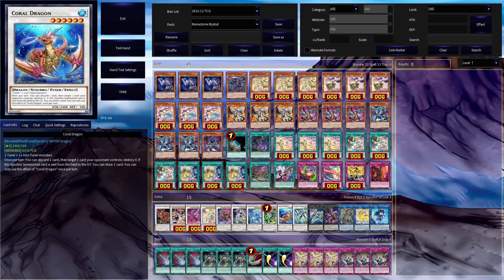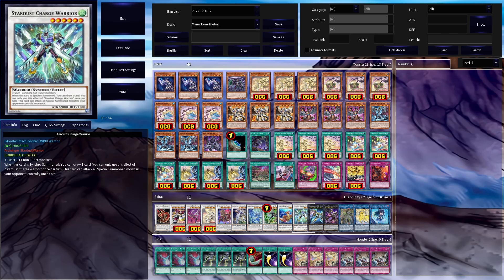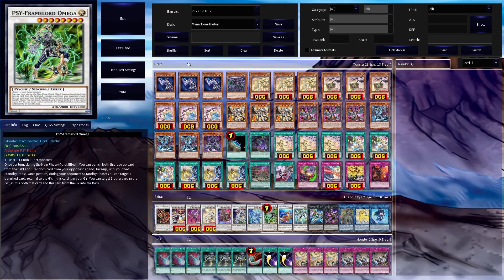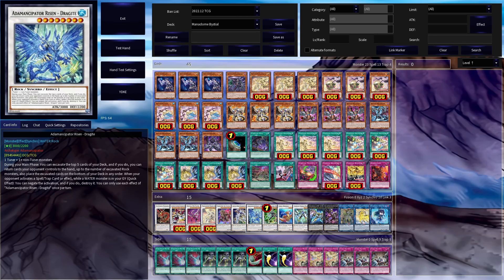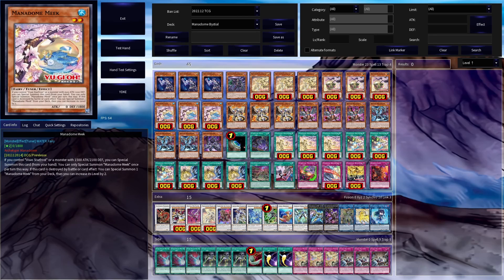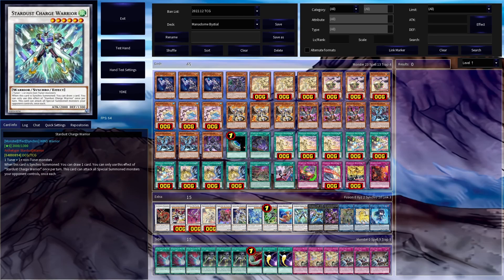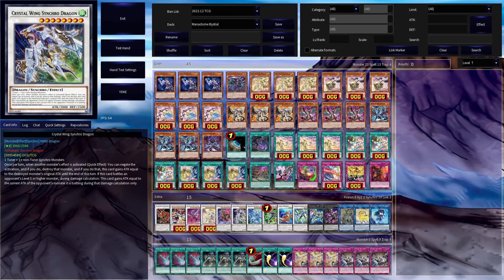For synchro monsters, there are two level sixes: Stars Charge Warrior and Coral Dragon. Their main effects are solid, but they are primarily good for synchro laddering and drawing cards — Charge Warrior draws on summon, and Coral Dragon when used as material or sent to the grave. These are easy to summon with the plenty of level fours and level two tuners in the deck. For level eights, Scythe Frame Lord of Mega is the most generically good and solid choice. Adamance Pater Riz Dragite provides a spell/trap negate when you have a water monster in the grave, very easy with Meek in the deck. Crystal Wing Synchro Dragon is fairly easy to make via Coral Dragon or Charge Warrior, and is very strong — able to negate monster effects and beat over high-level monsters.